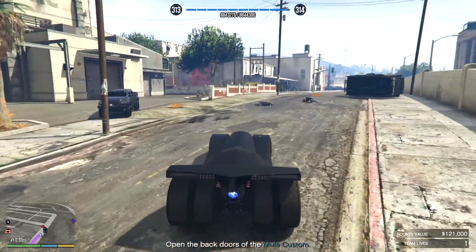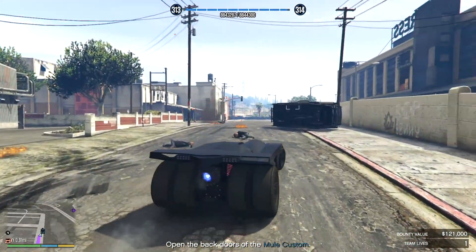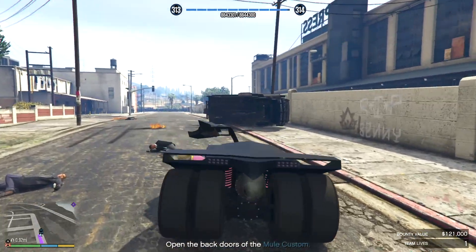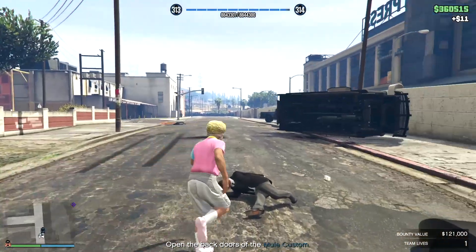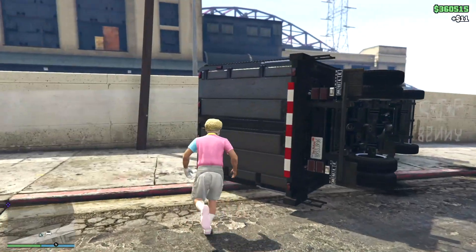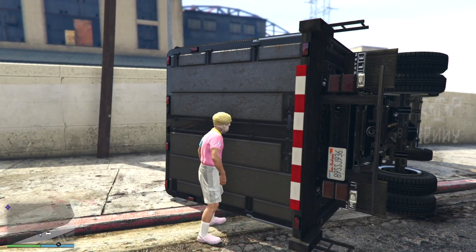Even if you just keep smashing the Mule Custom, you don't blow it up — it's pretty tough at the best of times. Anyway, let's just get rid of these guards, and then essentially you've just got to walk up to the back door. That will then trigger the cutscene and de-spawn your vehicle, which is a bit weird. You can actually call it to get it to spawn back in, and then the bail-off van spawns in.